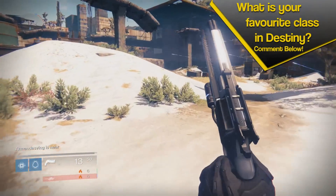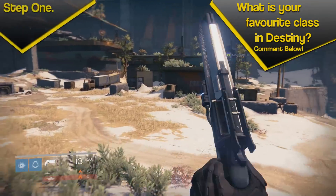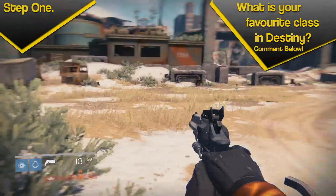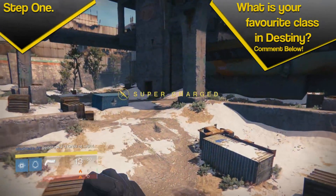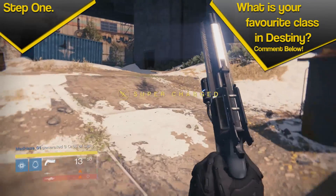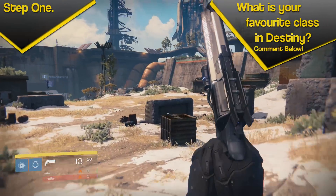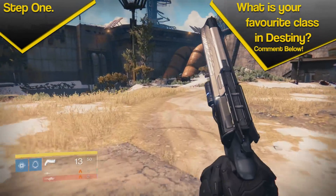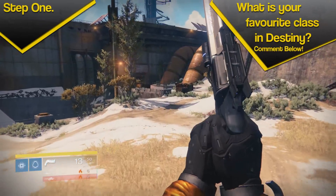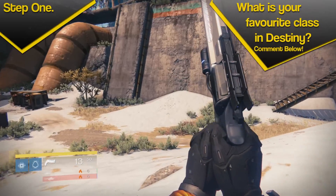First I want to go over the basics of blink. When you're blinking you're limited to two blinks — so you've got one, then you land on the ground and you've got a second one, and then you have to wait a few seconds before you can blink again. It's not a long delay, but it's enough that if you're trying to reach certain areas and you blink too early, you've messed up and you're stuck down there.